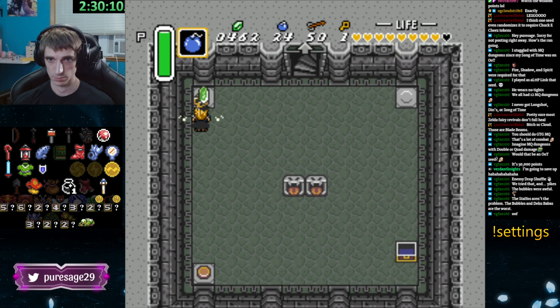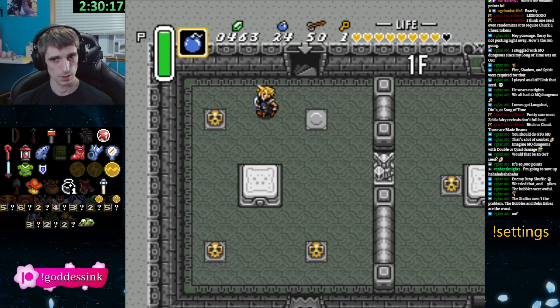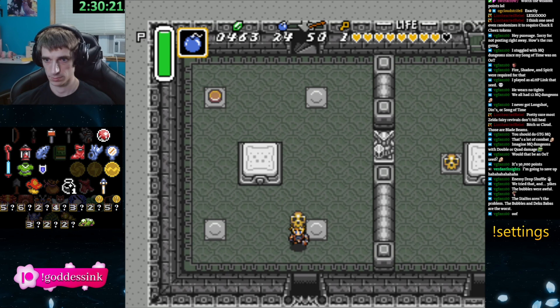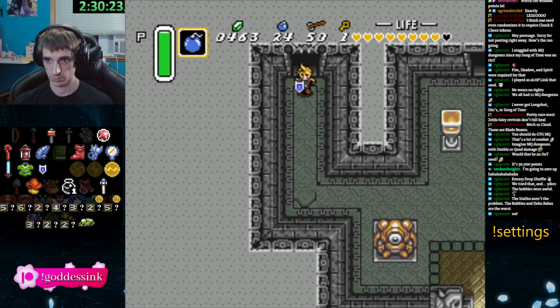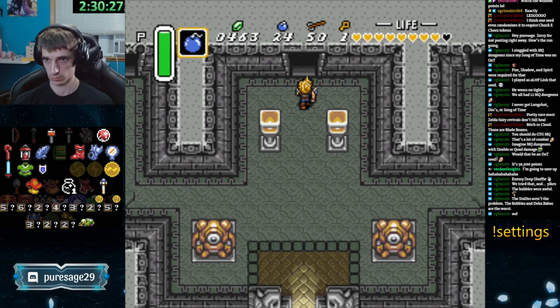There are two bows though. There's the silver arrow upgrade, but it counts as a progressive arrow — right, progressive. So we're just going to skip doing the right check and go straight up to the middle and use that key you just got.